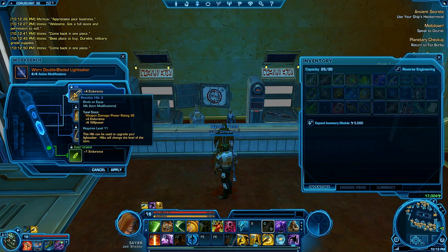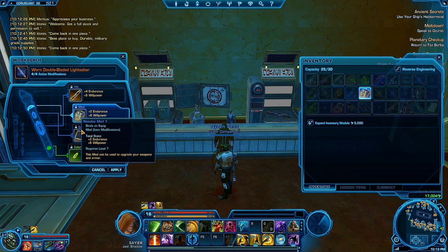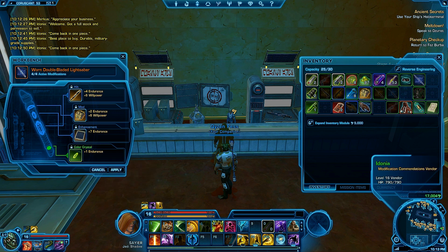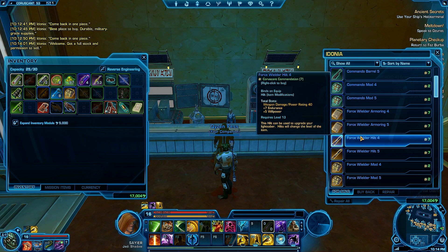Screw it, here's what I'm going to do. Where's my magical notepad? So we have a couple things right down here. We have a hilt - that is 4 endurance and 6 willpower. Then we have a mod, and that's 2 endurance and 6 willpower. And then we have an enhancement - I'll just call it that - at 7 endurance, which I don't care about. And we have a crystal here - that is 1 endurance. So let's see what they have in here now. Do they have crystals? I would love a different colored crystal. They do not have crystals.